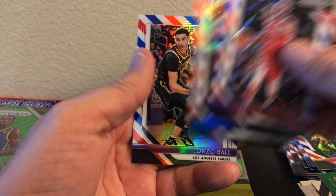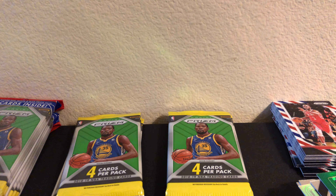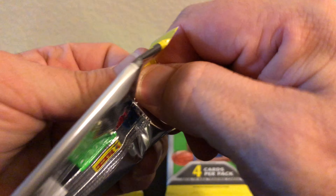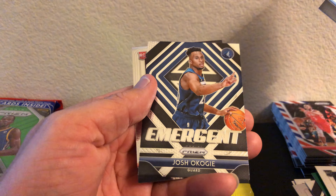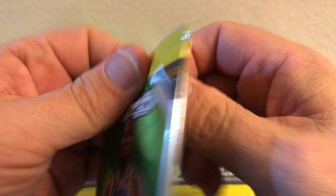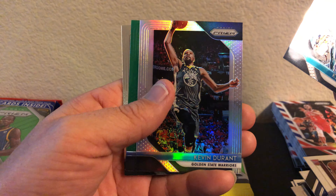Chris Paul, Joe Ingles, Lonzo Ball. Still waiting for a rookie out of those red, white, and blues, but we might not need it because we got that Luka. David Robinson, Lonzo Ball Silver, Walt Frazier, and TJ Warren. Me Too rookie, Me Too Okoji, and Trae Young. I have so many Prizm rookies right now - I should probably just send some off to get graded.